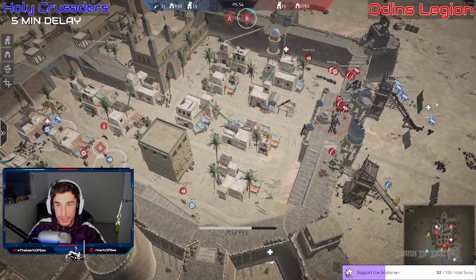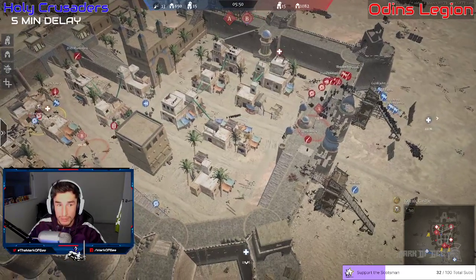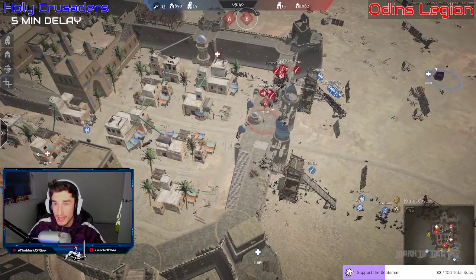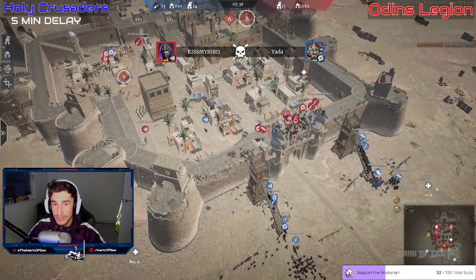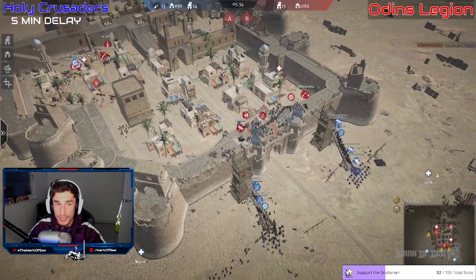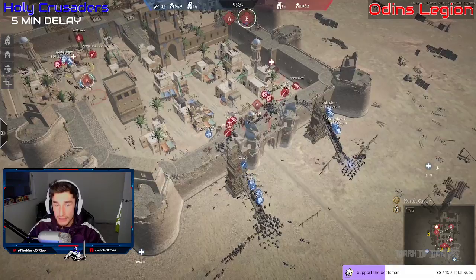Buck and Kiss My Bird are coming on the back — the supply point in the background is getting capped. Wolfie Slayer and Fat Boy are trying to do it but Buck and FDS Light make it hard work. Both siege towers are now being pushed — they're splitting themselves. Kiss My Bird kills Yada down there as the polaxe — Yada falls. Wolfie Slayer looks like he might die, with Fat Boy on the supply point.